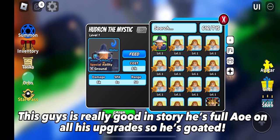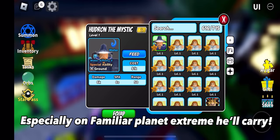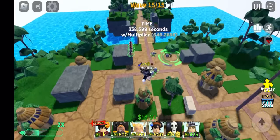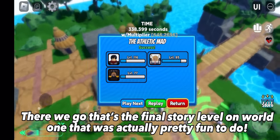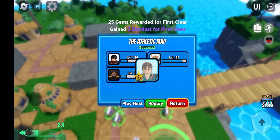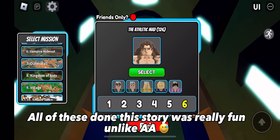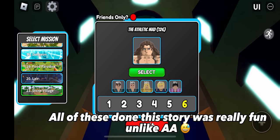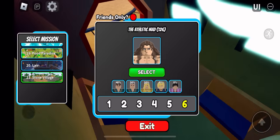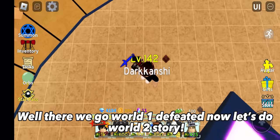This guy is really good in story — he's full AOE on all his upgrades, so he's great. Especially on Familiar Planet extreme, he'll carry. Anyways, let's go complete World 1 story. There we go, that's the final story level on World 1 — that was actually pretty fun to do. All of these done; this story was really fun, unlike AA. These last two were pretty hard though. Well, there we go — World 1 defeated. Now let's do World 2 story.